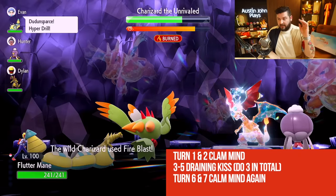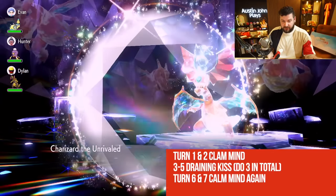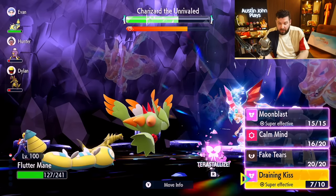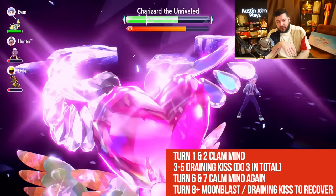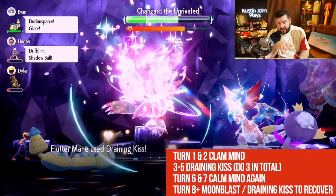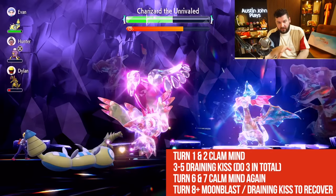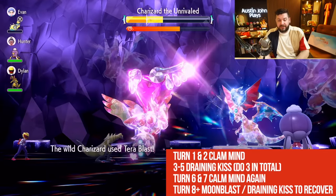We're doing okay-ish damage. After our third Draining Kiss in a row, he's now going to reset our stats — so our Special Defense is no longer bolstered. Charizard the Unrivaled sets up his shield. From here we're going to do a Calm Mind, then a second Calm Mind. From here we can Terastallize, and if we're low on health we go for Draining Kiss. You may have been in a situation where your partners were doing more damage, and when you went for Draining Kiss four or five, he reset your stats. Whenever that reset happens, just do those two Calm Minds, then switch to Moonblast instead of Draining Kiss.